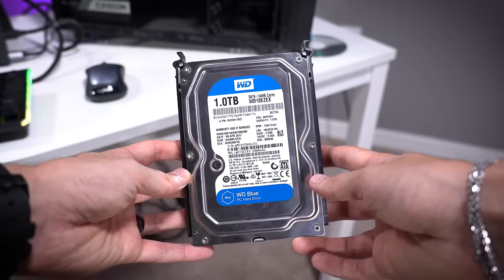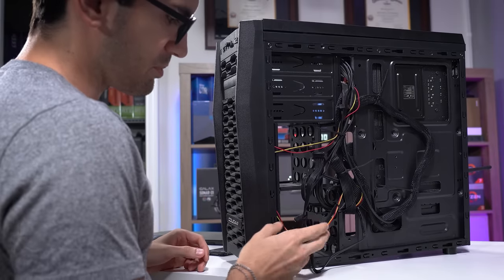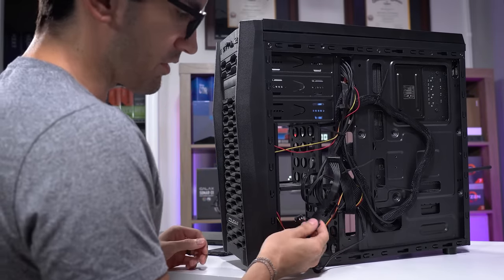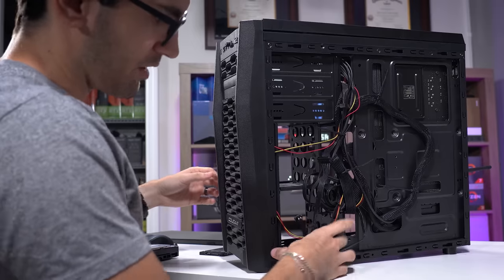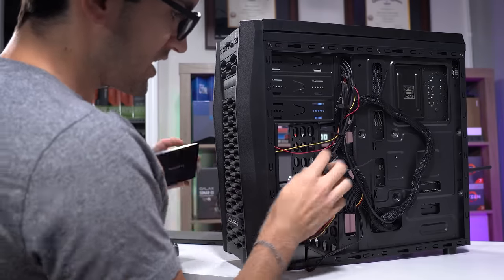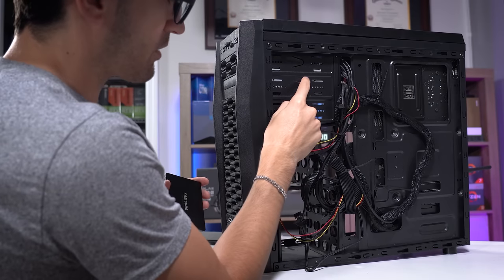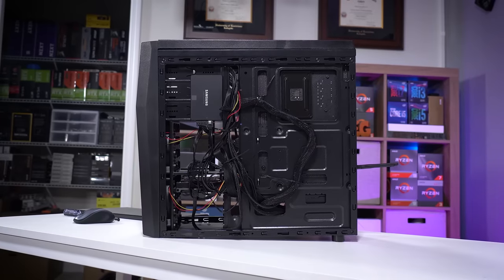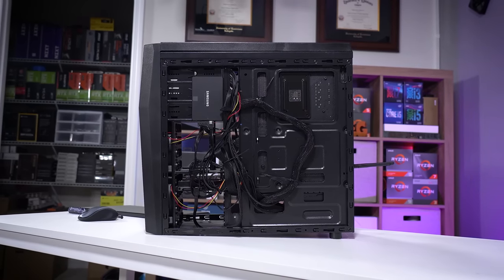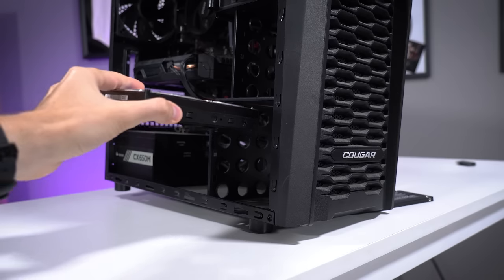Next, we're going to install his hard disk drive, which wasn't even connected when we got the system. We'll partition it correctly so he can use it as a Steam library of sorts. One problem: the SATA cable included with this power supply — there's only one of them, and the connections are really spaced out. The SSD is just going to have to dangle here, which is a bit odd, but that's just what we have to work with. We'll install this hard disk drive in the top slot.